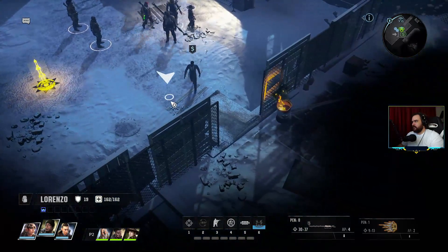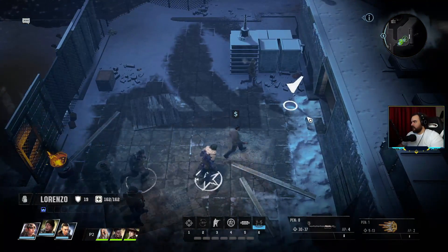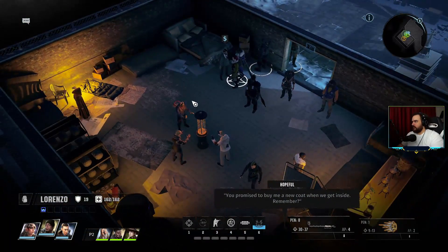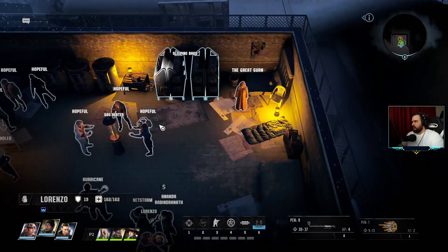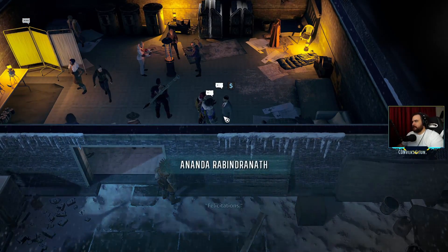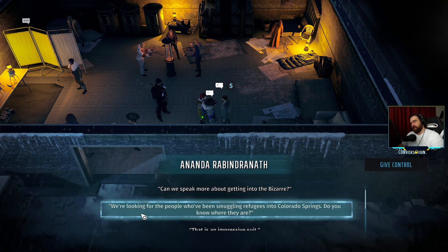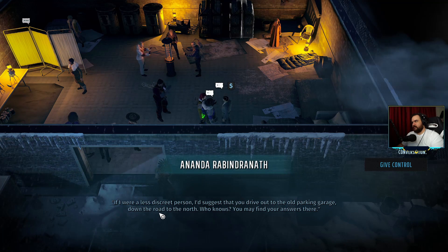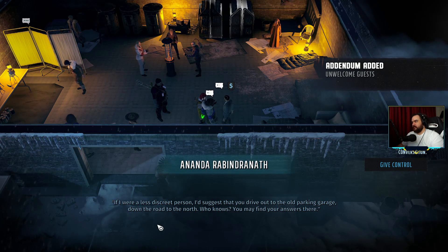I have a variety of goods for sale that could suit your needs, but let's not barter out here in the cold — join me in the warmth and security of our encampment. If civilization collapses, all of Colorado Springs will look like this. We're looking for the people who've been smuggling refugees into Colorado Springs — do you know where they are? It is common wisdom to keep one's mouth shut. If I were a less discreet person I'd suggest you drive out to the old parking garage down the road to the north — you may find your answers there.